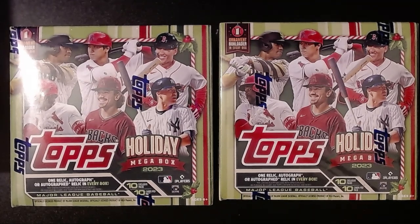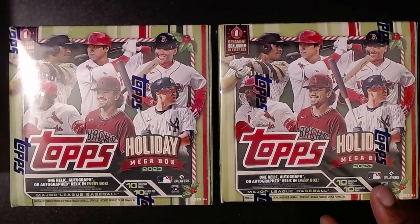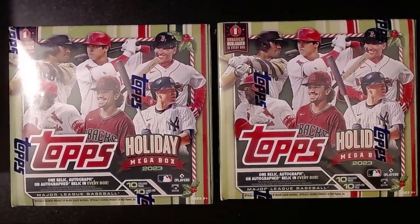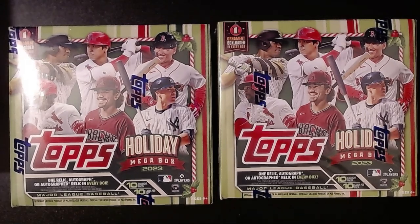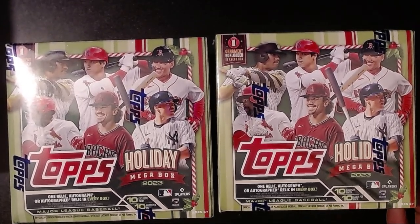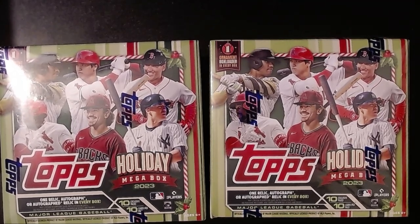This is the first time I've ever opened one of these Holiday Mega Boxes. I figured it'd be pretty cool to share it with you guys. I did earlier this year pull from a 2022 and 2021 — I'll share those as we get closer to the holidays. But I wanted my very first one to be the 2023. It looks like there's 10 packs with 10 cards per pack, so 100 cards, an ornament box loader in every box, and one relic or autograph relic on average. I think Tops wanted to do something a little different with holiday festivities, though it's still October and Halloween hasn't even hit yet. I would have preferred these come out closer to November or December, but we'll open them now.